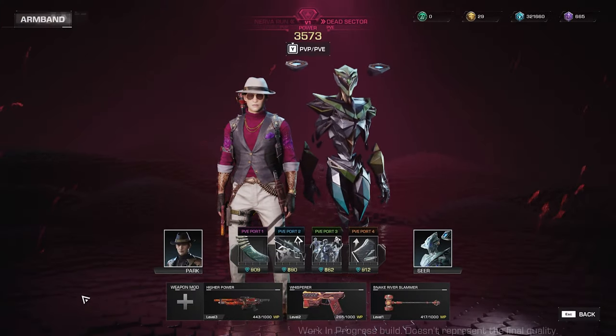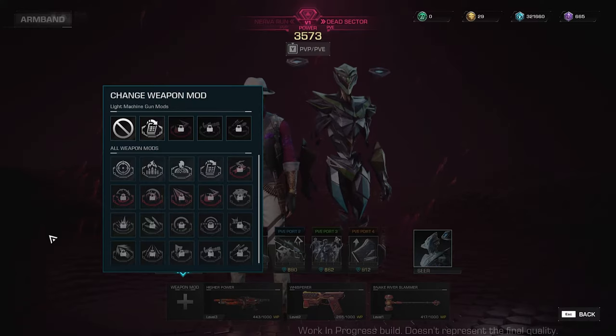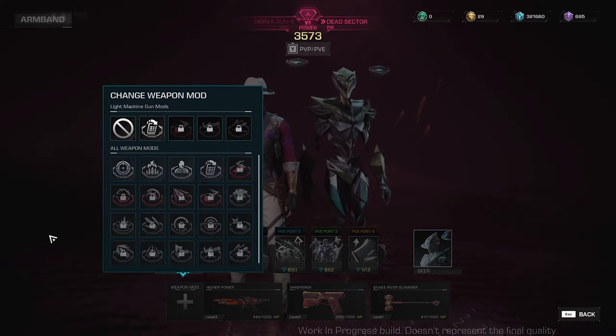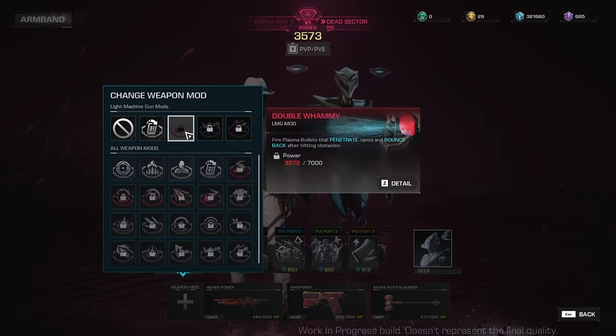Another setup that would help you improve your runs is the weapon mod. Each weapon type would have different weapon mods that you can unlock either by increasing your power level or completing some conditions. I will tell you more about power level in a while. For my LMG, I have the Regeneration mod equipped, which really changes my playstyle and is synergistic with runner Park's perk skills. Most of the time, I wouldn't need to reload because of this passive reload mod.